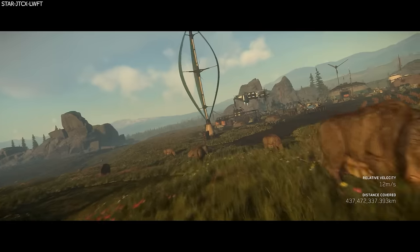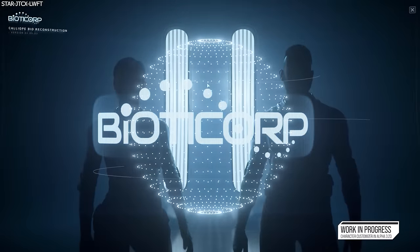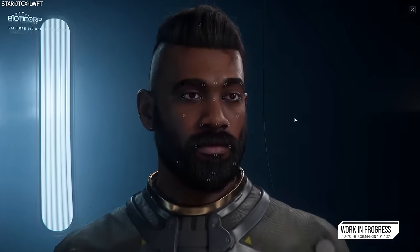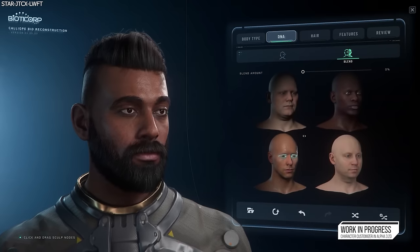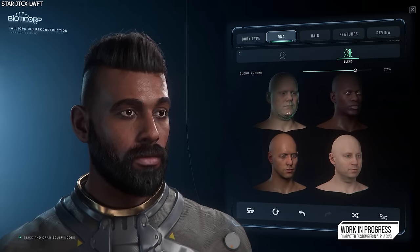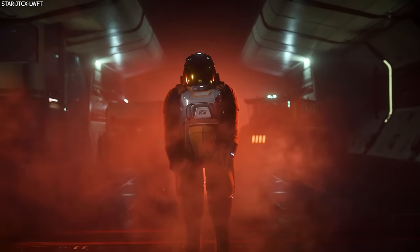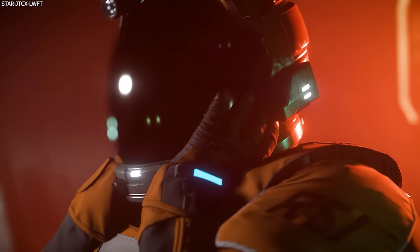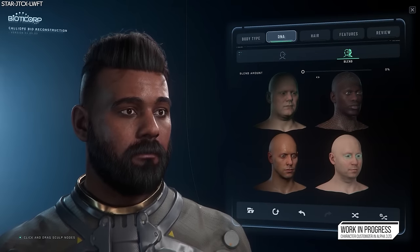This week's Inside Star Citizen was all about the upcoming character creator for Alpha 3.23. They say the character creator is so important as it gives ownership over the player's avatar in-game, and they want the player to fully represent themselves in the Star Citizen universe. Also note the first clip of the character removing their helmet — that feature is coming soon, as they have just batch-updated many helmets to be able to do this.